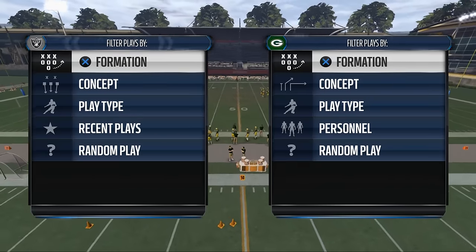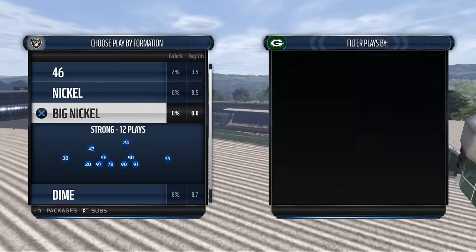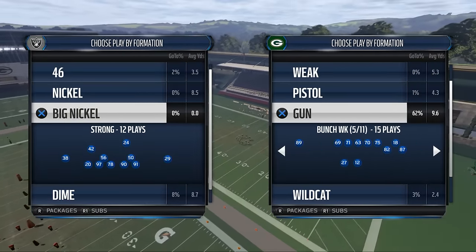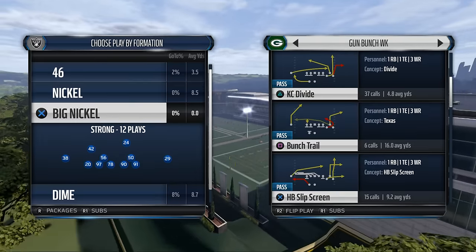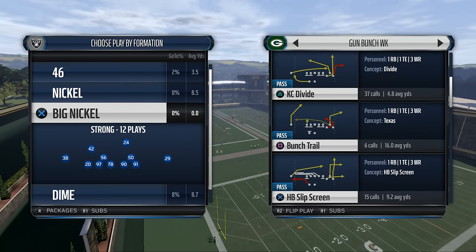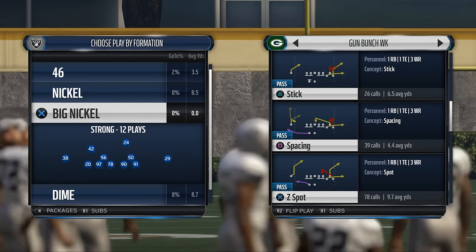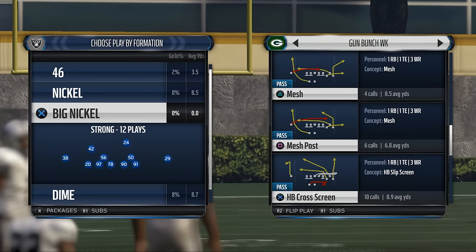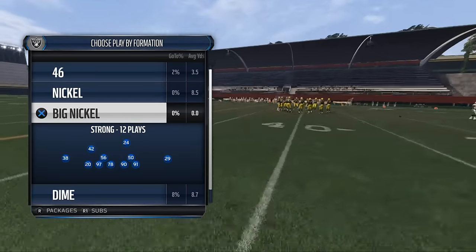We'll be doing this for defense as well, but for right now we're going to stay on the offensive side of the ball. What we're going to be doing today is talking about how to work off zone blitzes. I'm going to use Z Spot as our foundational play for this because Z Spot is probably the best one to teach from - you can do this out of all the other plays, but Z Spot is really the hallmark.